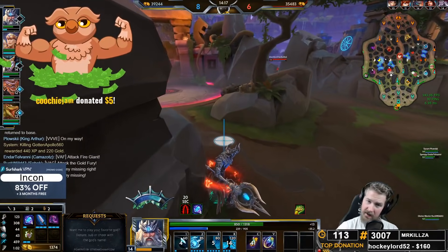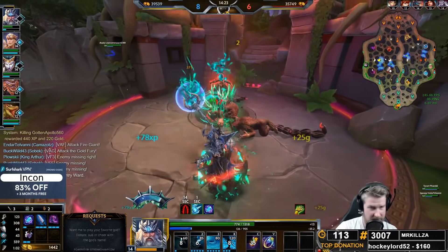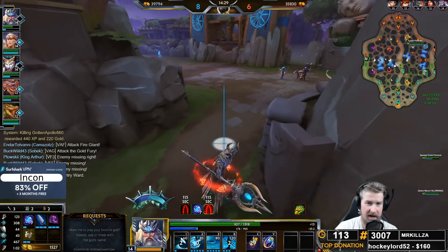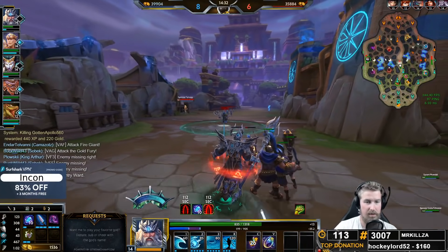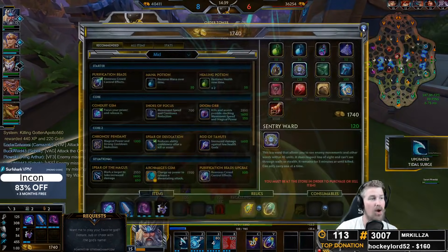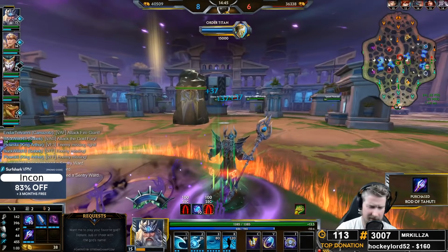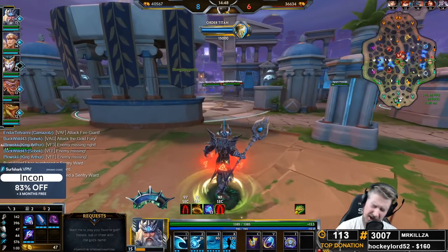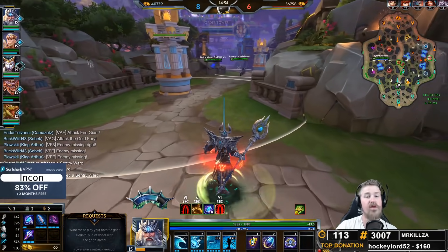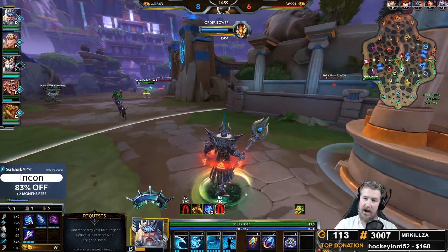Another thing you have to be wary of on Poseidon is characters that have a lot of immunities. You are a very burst-based god — a lot of your damage is going to come in the form of your Kraken, probably like half of your kit's damage. That means any gods with low cooldown immunity frames are going to be problematic. Robin and Chang'e are very annoying for you to fight. Aphrodite, because her ultimate can counter your ultimate on cooldown for two people. Those kinds of characters are going to be very annoying because you're basically never going to get value out of your ultimate onto them, and that's where a lot of Poseidon's value comes from.